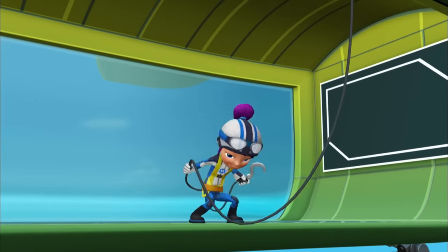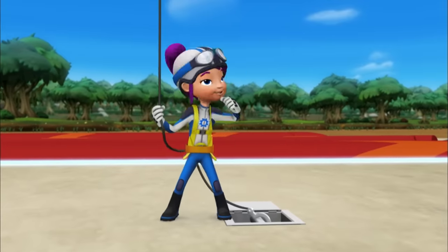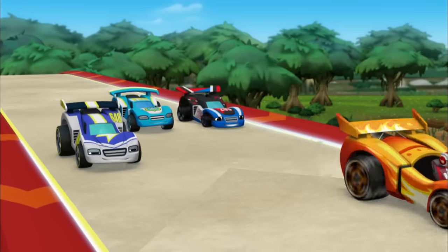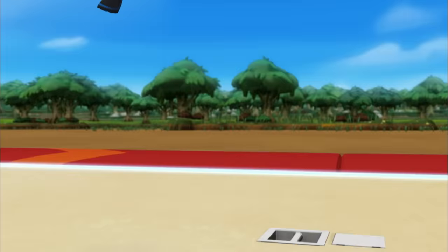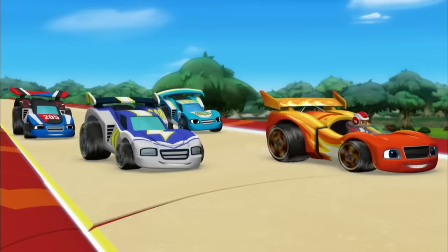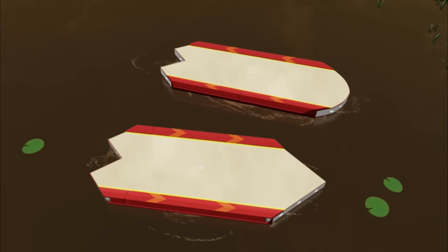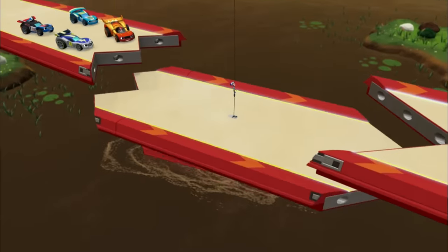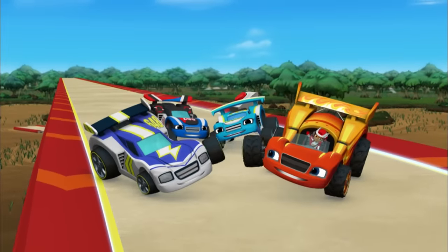One track piece coming up! Swoops up! Woo-hoo! Got it! Now to fix this last part, we need a piece that has two points on one side and one point on the other side. Which piece has two points on one side and one point on the other? That one! Bring it up, Swoops! Yeah! The track is fixed!